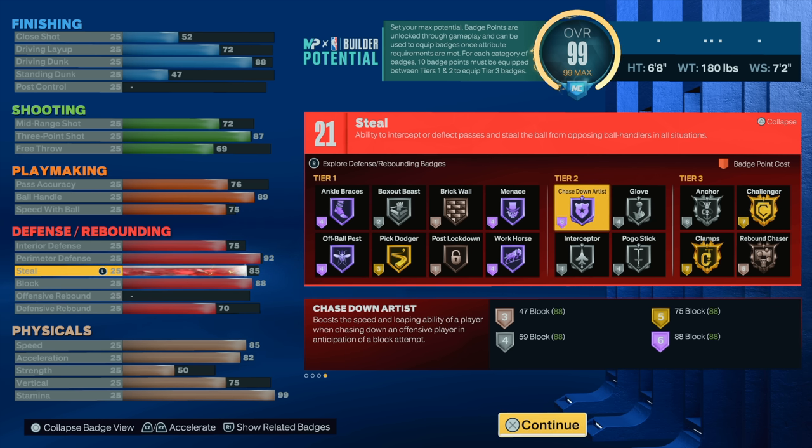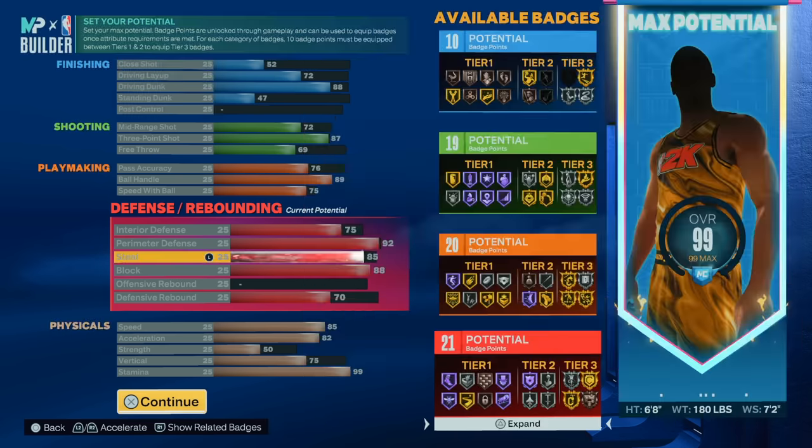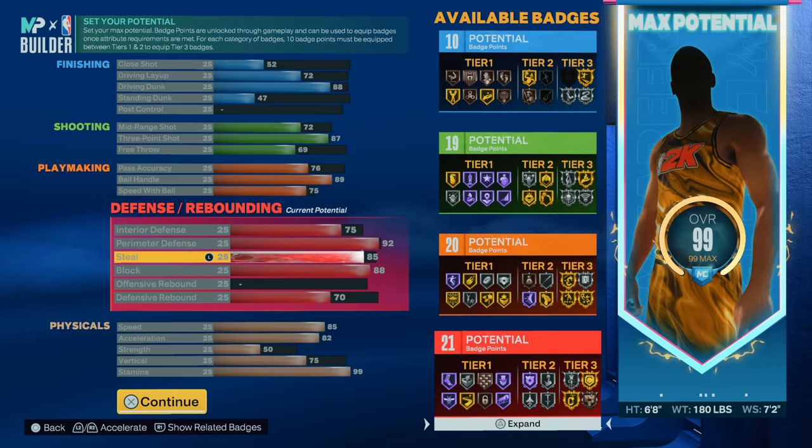You get Hall of Fame chase down, gold challenger, gold clamp, silver anchor, silver pogo, silver glove — what more do you need? Hall of Fame menace, you don't even need rebound chaser. The only bad part is that anchor is tier three, but glove on tier two makes up for it. I wouldn't even run interceptor because I get the same steals without it — you just gotta be all about timing and reading the passing lanes.